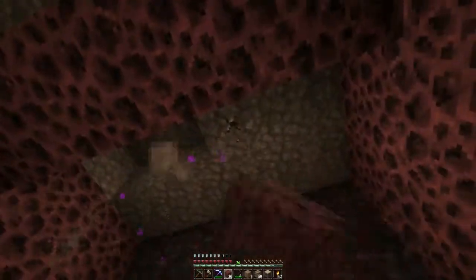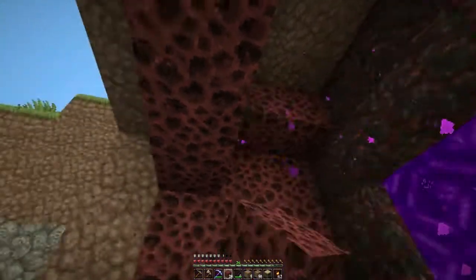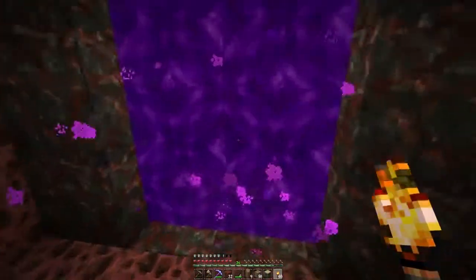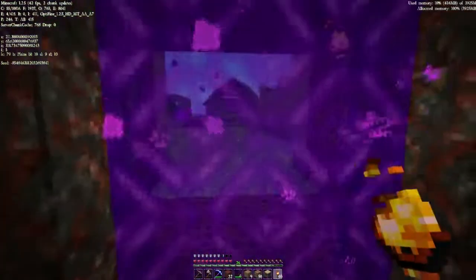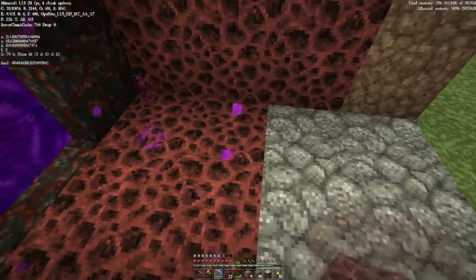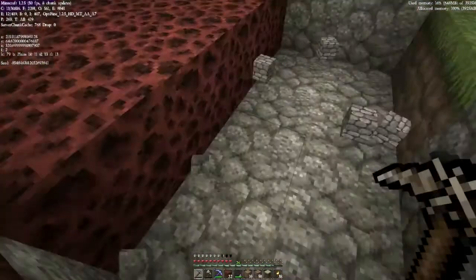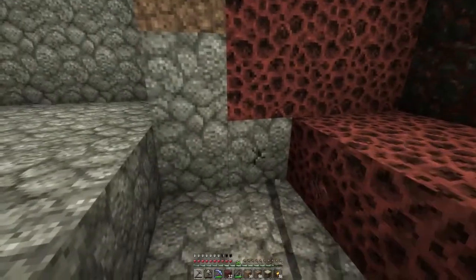I can raise this section up one block, which is good — it'll bring it up taller. Let's add a couple of torches on either side. I'll put them in just in case the lighting is low. I also need to really put the Efficiency enchantment on these tools. My screen is so big I don't even see certain things, but you guys do.